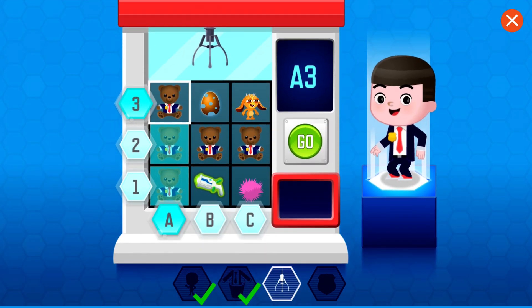Your agent needs a gadget. Click or tap the letters and numbers so the beams meet on the square with the gadget. Then press go. Your gadget is at B1. The letters and numbers are called the coordinates.